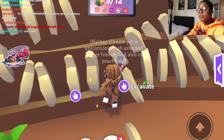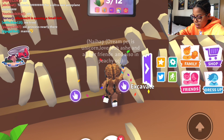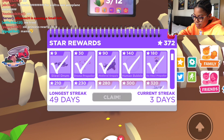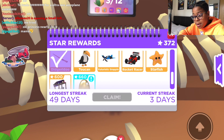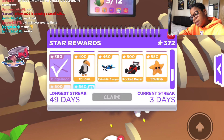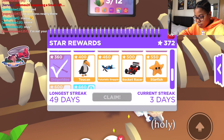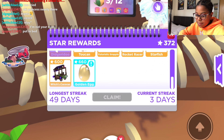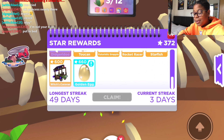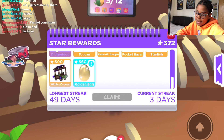It doesn't really have levels in this game, but I've collected most of my login day streaks. I'm not on a streak right now because of school and how much homework I do, but I have to get my toucan, my futuristic grapple rocket, race car, starfish, witcher caravan, and golden egg. I'm so excited because I really want the golden egg.